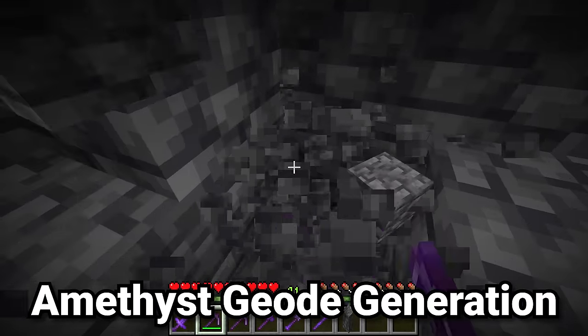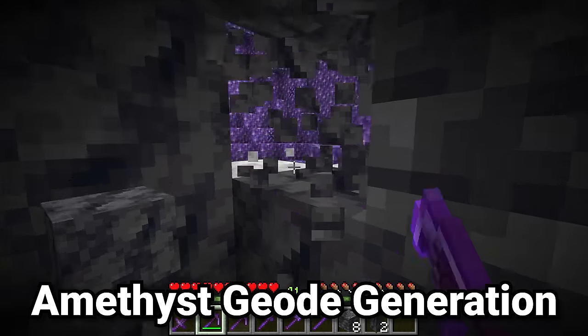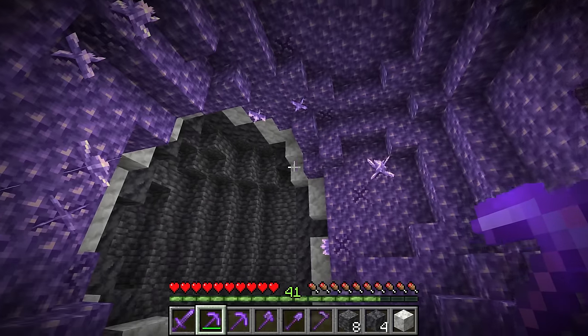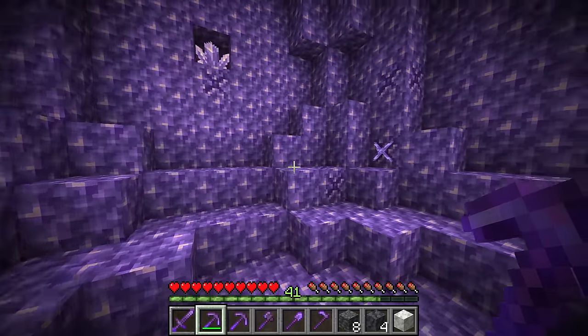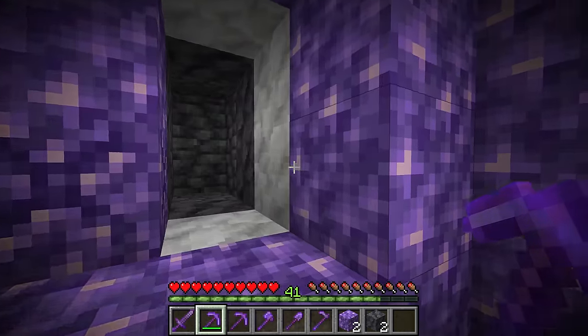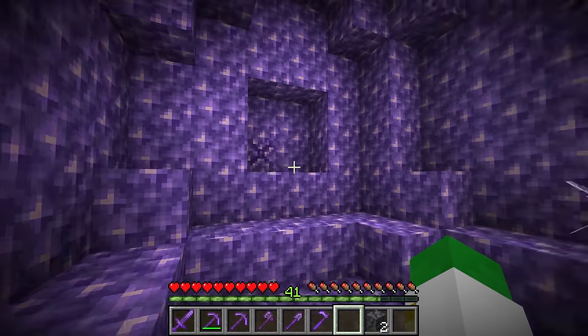Amethyst geodes generate at Y30 and below, giving us a very wide range of areas where we could possibly find them. 19 out of 20, or 95% of amethyst geodes have a side that is broken, so it's not a full circular geode. However, there is a 5% chance to run into a fully solid amethyst geode, and the size of amethyst geodes can vary a lot.